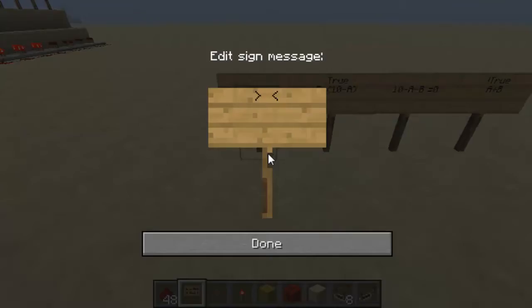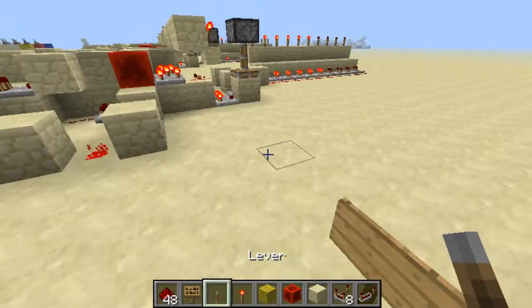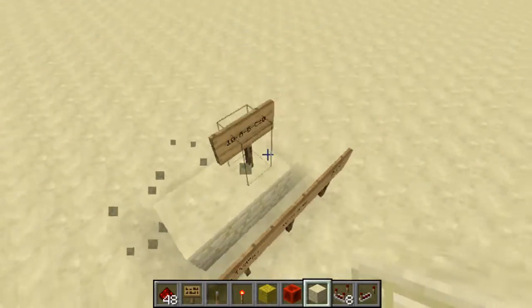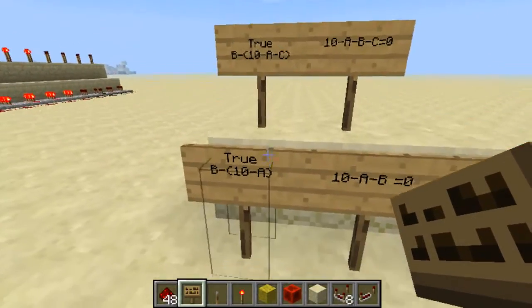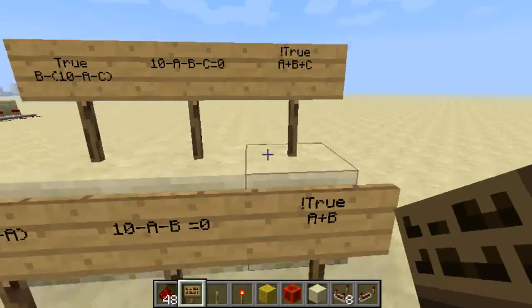So this time the actual test is going to be 10 minus a minus b minus c. You're basically minusing one as well from the end, because the carry should only ever equal one — you're carrying one over from the previous one. And so if this time it is true, then what we're doing is b minus 10 minus a minus c. All we're doing is just putting the c in with it so that it will calculate through, and then if it's not true, it's simply a plus b plus c. And that will give us our output.